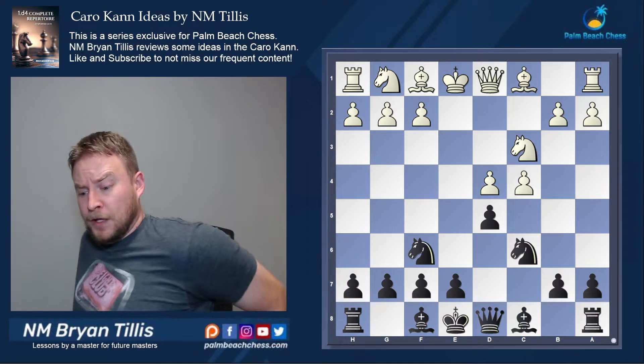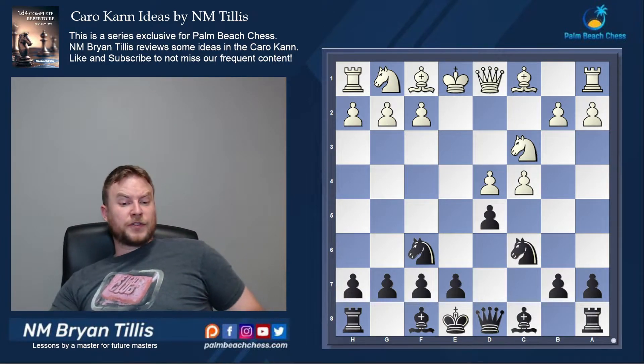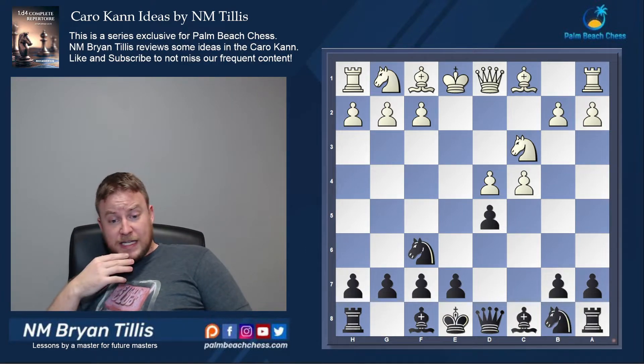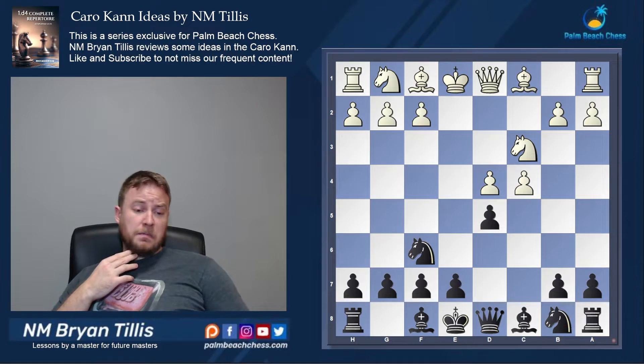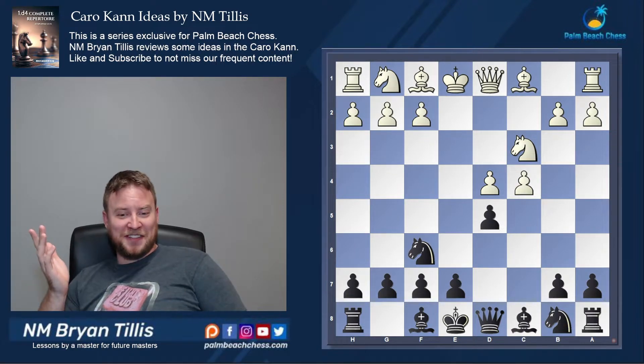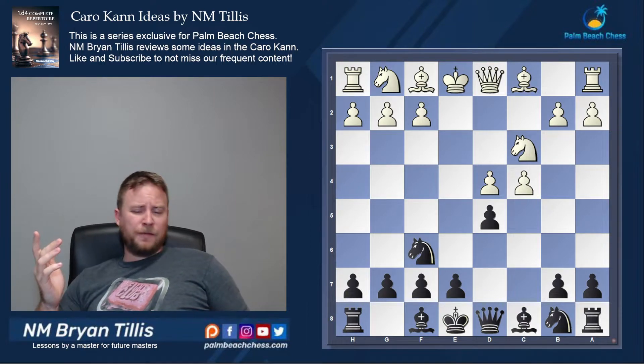Looking at the recent Panov-Botvinnik books, especially on Chessable, the classical stuff with e6 is suffering a bit. I'm not a big fan of playing positions where I'm worse — I want to at least be able to fight.